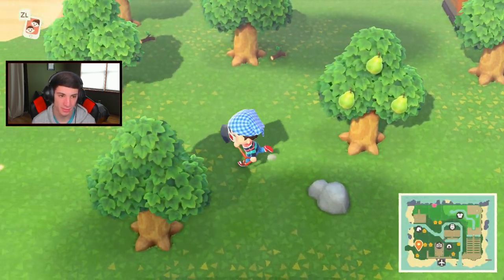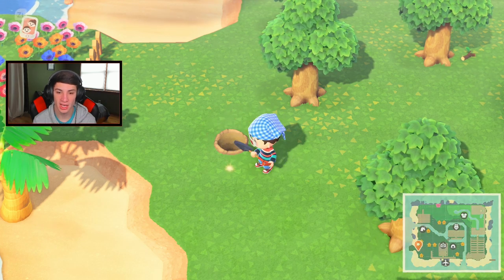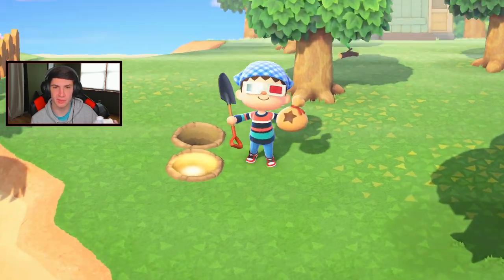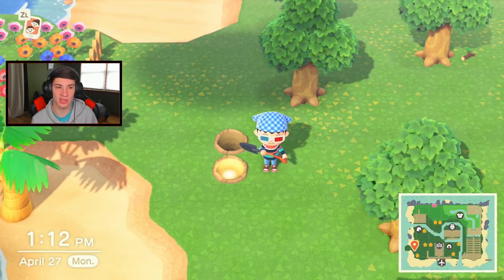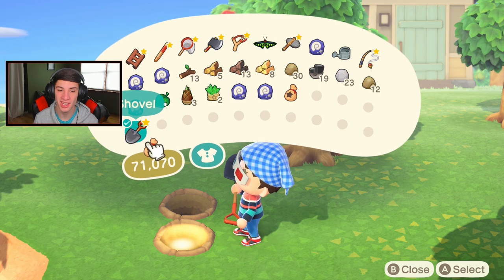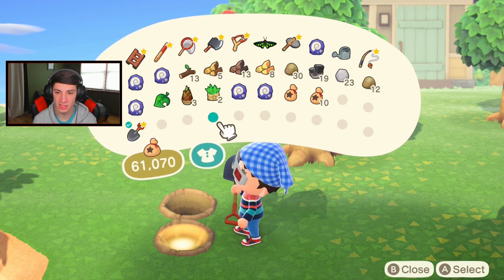A lot of people were contemplating getting this game — I highly recommend it, it is so much fun. We're missing a rock. I hit the one on the cliff side at the beginning, the one all the way up top on the cliff — so we are definitely missing one. Hopefully I can find it. I'm digging up the bell spot because I have enough bells to just plant something. Oh, there are peacock butterflies — I haven't seen them all day. I'll go catch one for Flick.